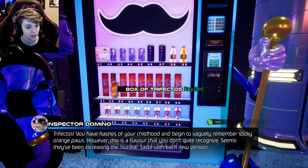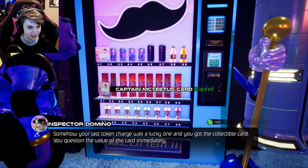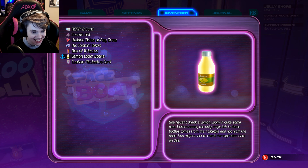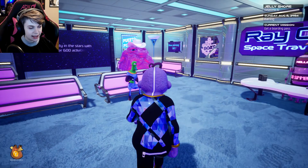Can I use my token? A box of Trifectos. Lemon Loom — I'm going to check the expiration date on this. Got a card! Earl's going to want that. Collectible card — sweet. Let me check my inventory. Trifectos — oh, they're like Doritos. You haven't drunk a Lemon Loom in quite some time — unfortunately the only tingle left in these bottles comes from nostalgia. Captain McGeetis!